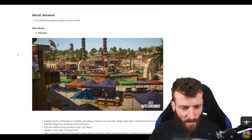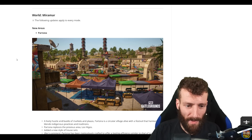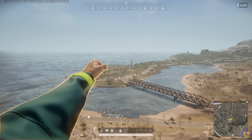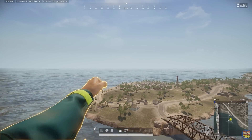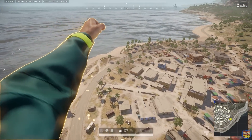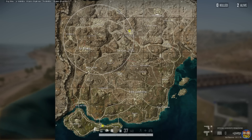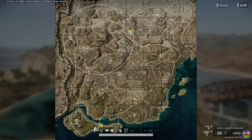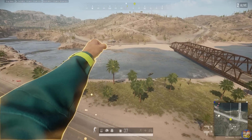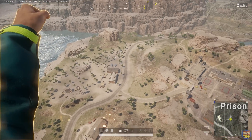Moving on from the Aston Martin stuff, there are all the Miramar changes. There are a few new areas, some changes, and a few new gameplay things like zip lines. One of the new areas is Partona, on the South Island — a pretty cool looking place. The South Island has had quite a few changes: it's been made into one island rather than a split one with a bridge, it's had another central bridge added, as well as two zip lines to help get to and from the mainland. The prison has been moved to where the little mining area was, and the old prison area is now just a few little buildings.